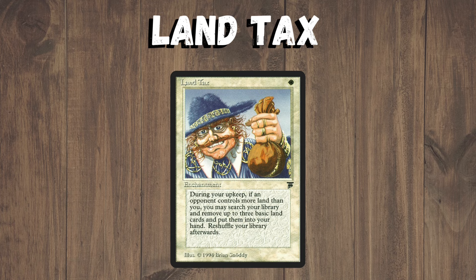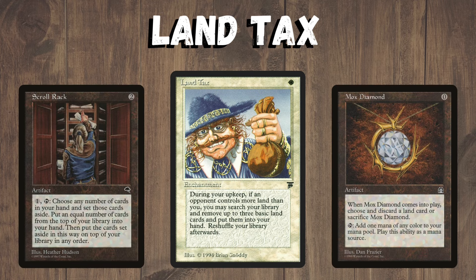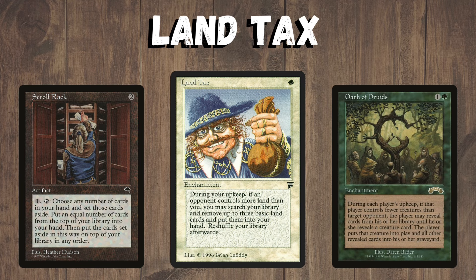Land Tax not only fixes your mana but also creates an absurd draw engine with Scroll Rack. There are ways around the 'not playing land' restriction, such as Mox Diamond or Undiscovered Paradise, and it went into a deck that played Oath of Druids — so you're punished both for playing lands and for playing creatures. The cards required to deal with this combo aren't available to all colors, and the drawn-out games this created were enough to get it banned again.